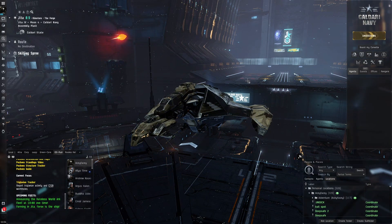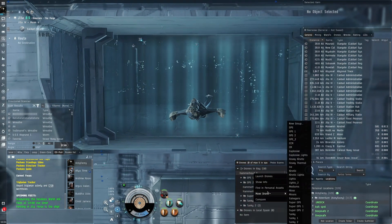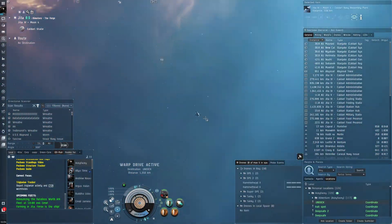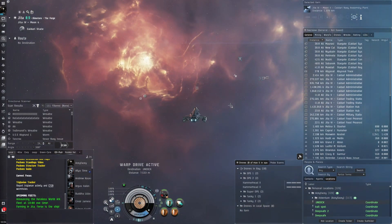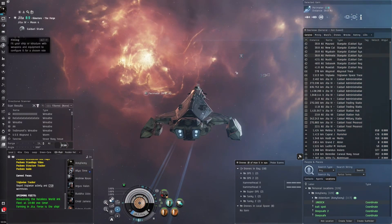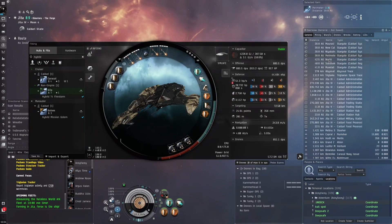The T4 firestorm is really nice - very cheap filament cost, great efficiency for how much you get. The firestorm T4s also give quite a bit of loot compared to other types. It is the most profitable T4 to do for the firestorm, so if you're able to do them well it's a really good filament, especially considering how cheap the fit is.